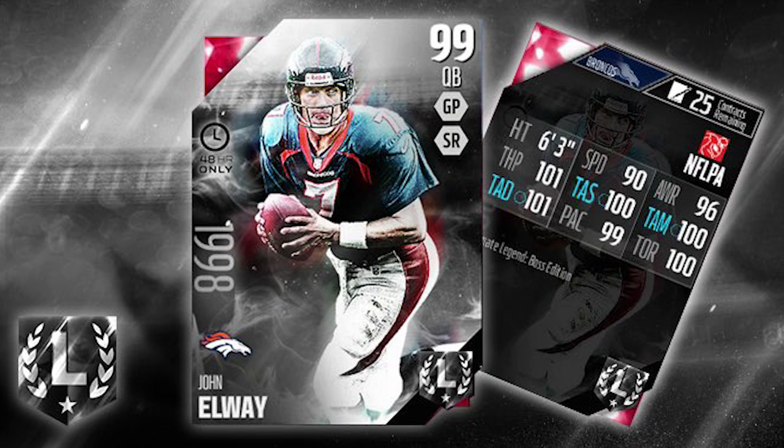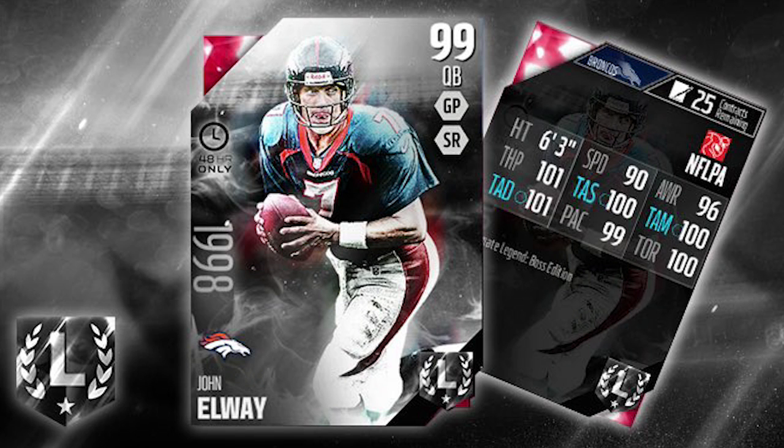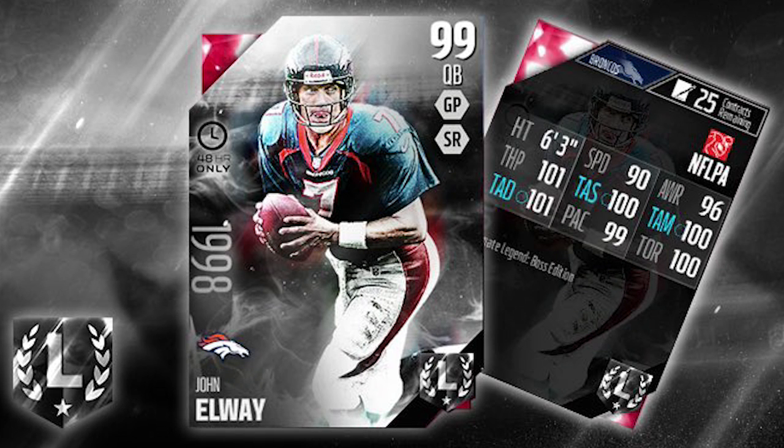They're going to be in packs, so you guys can go out there and get them for 48 hours only. The first one is the one you see on your screen right now — that is Ultimate Legend John Elway. One of the most popular cards always in Madden, and obviously this one's going to be a beast at this point in the season. Pretty much elite stats across the board, though we haven't seen the full reveal of all the attributes.